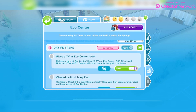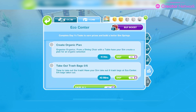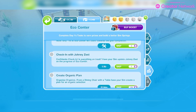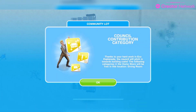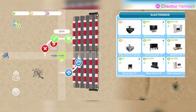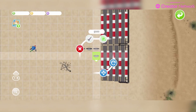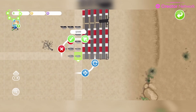Day one's tasks are to place 10 TVs, check in with Johnny Zest, create an organic plan from a dining table and chair, and take out the trash six times. So I'm going to need 10 TVs, a dining chair and a table. This lot has a council contribution category — thanks to your hard work in Eco Esplanade, the council will pitch in towards building costs. The dining room category will be free. Let's start with 10 TVs: one, two, three, four, five, six, seven, eight, nine, ten — done.